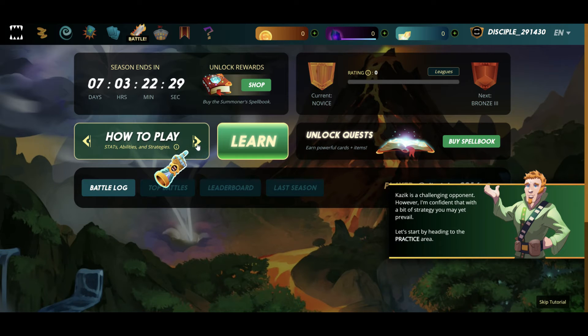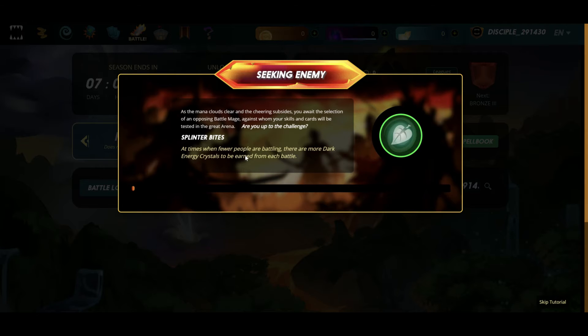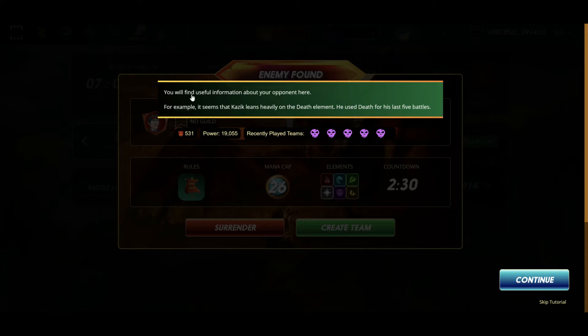Okay, so how to play. Click Practice Fight, seek enemy. The split screen provides crucial details about the opponent's upcoming battle. Let's take a closer look. Normally the timer counts down, but since this is your first battle, let's take it slow. You will find useful information about your opponent here. For example, it seems like Kha'zik leans heavily on the death element — he used death for his last five battles.